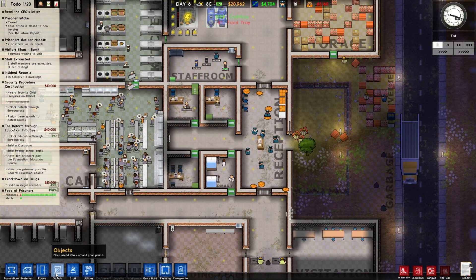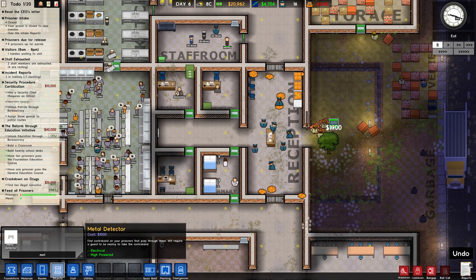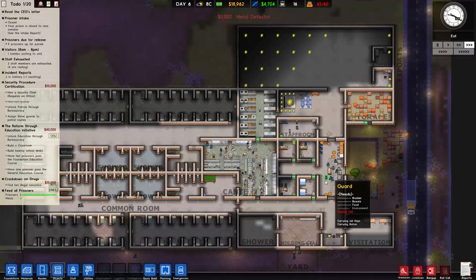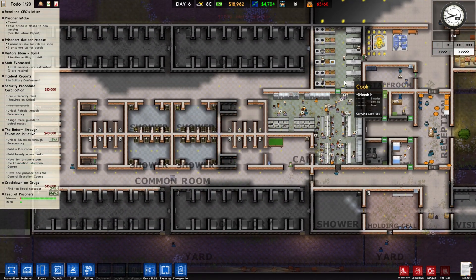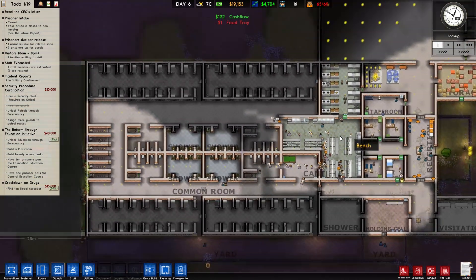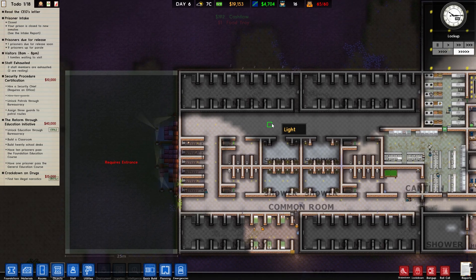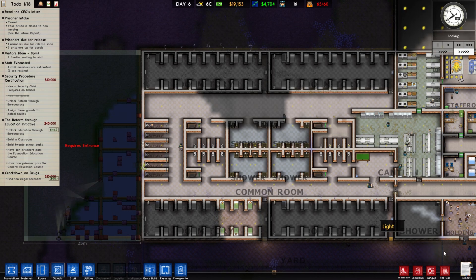That sounds good. Speed it up again. If this canteen is large enough to cope with our number of prisoners — which it seems to be — then we probably don't need to expand any of this area at all, if this is going to be the extent of our medium security side of things. So we should be fine to just leave that where it is.